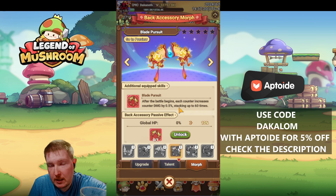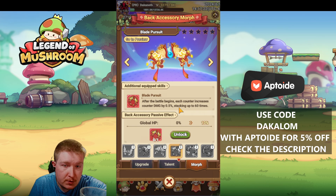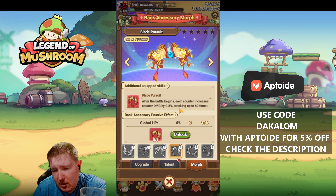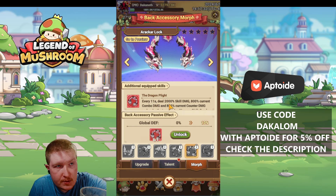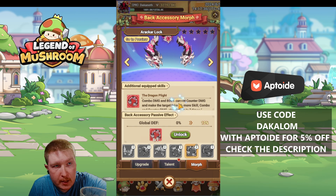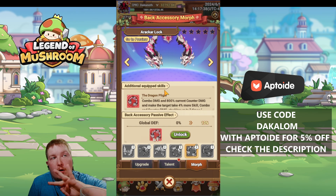With Blade Pursuit, you're going to need counter damage — that's your Marshal Sage and your Warbringer, more so your Warbringer than your Marshal Sage, but a Marshal Sage will still need it. Then you've got Dragon Plight, where every 11 seconds you deal 2,000 skill damage, 800% current combo, and 800% counter. It's kind of an answer to all three classes, but it doesn't make any one class particularly benefit.